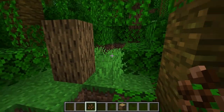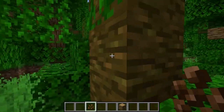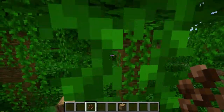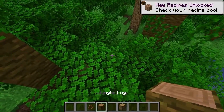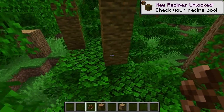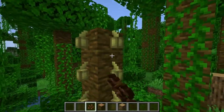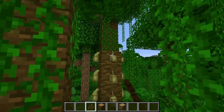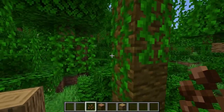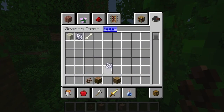You break it, pick up the cocoa beans, and place them on jungle logs. They have to be placed on jungle logs — if you place them on other logs like oak, it won't work. You don't have to use a jungle tree though. You can just harvest a bunch and place them like this to make a farm, placing a bunch of them together.